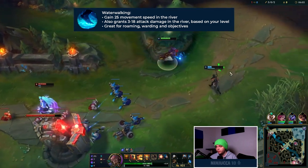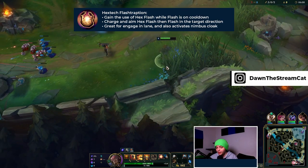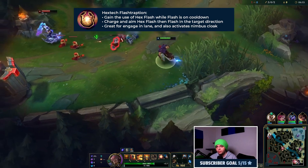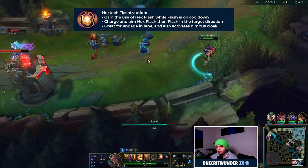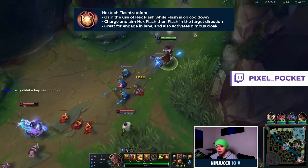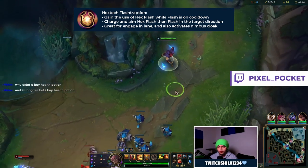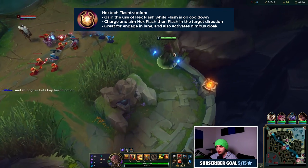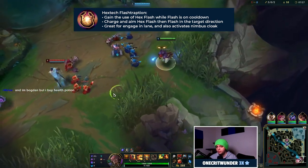Now for our secondary runes on Set. Right now I will always go into the Inspiration tree. The main reason for this is Hex Flash. Hextech Flashtraption, or Hex Flash for short, can be found on the first line of the Inspiration tree. Whenever your Flash is on cooldown it gives you access to a new summoner spell — a Flash that you have to channel and charge before you can teleport, but if you take good vision control over walls and inside bushes, you can use Hex Flash to make some fantastic plays. It also synergizes really well with Nimbus Cloak and Celerity, as you gain a large speed boost as soon as you finish your Hex Flash.